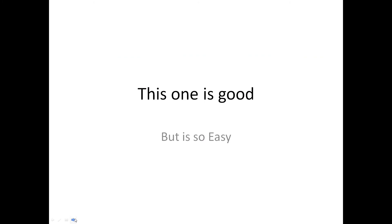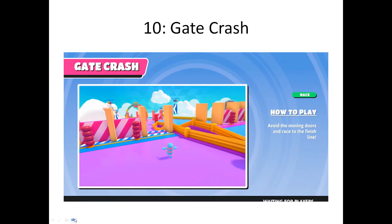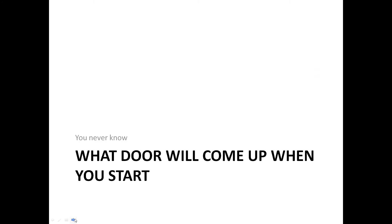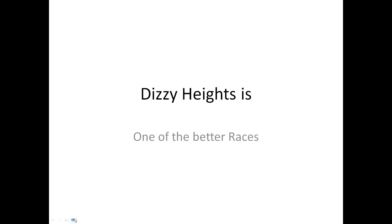Number 12, Door Dash. This one is good, but it's so easy. Number 11, Jump Club. Jump Club is good, but it's just easy. Number 10, Gate Crash. We are now in the top 10. Gate Crash is here because you never know what door will come up when you start. Number 9, Dizzy Heights. Dizzy Heights is one of the better races.